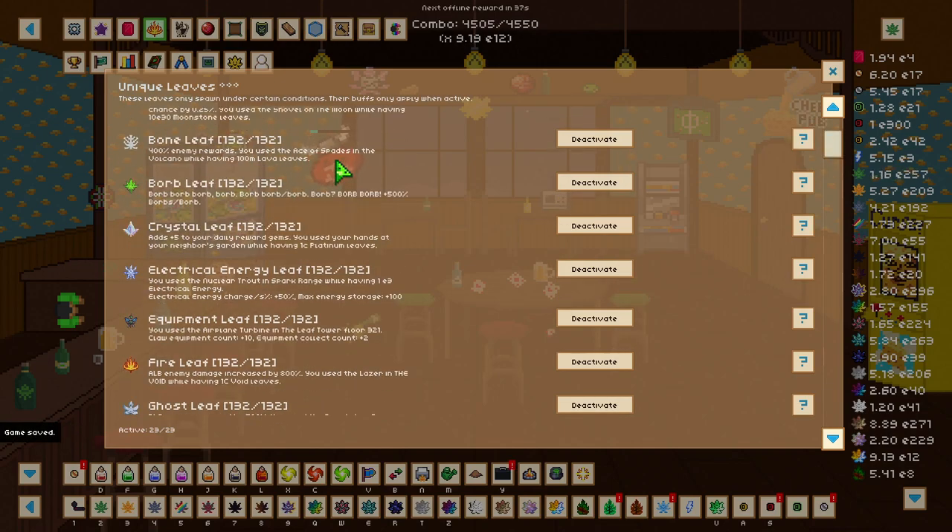The next one is the bone leaf, which increases enemy rewards by 400 percent. You need to use the ace of spades in the volcano while having 100 million lava leaves.